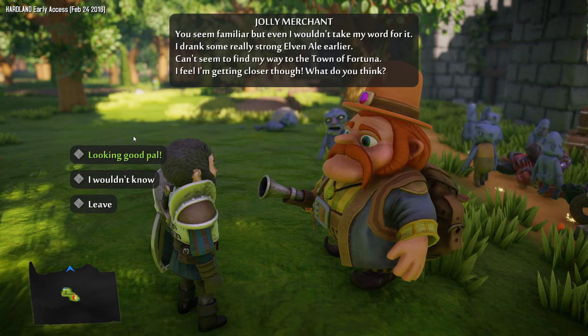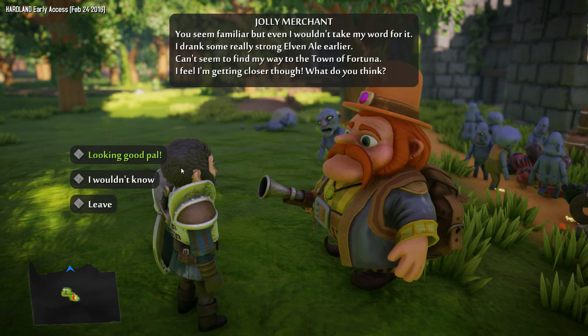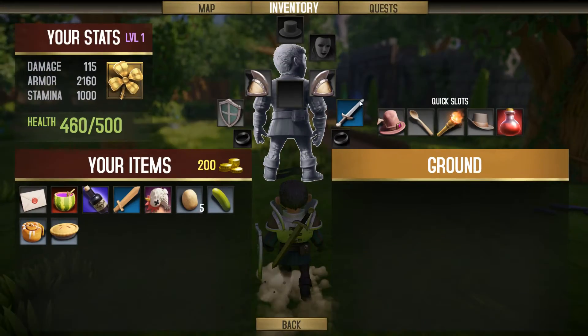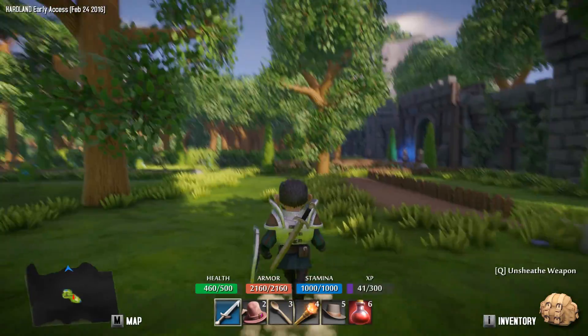Alright, you seem familiar. I drank some really strong ale, can't seem to find my way to the town of Fortuna. Looking good, pal. Quest complete! Oh, I didn't even realize we had a quest. Over here on our quest menu — 'Give Guidance to Jolly Merchant.' And I already did that, and that was our only quest. Cool.